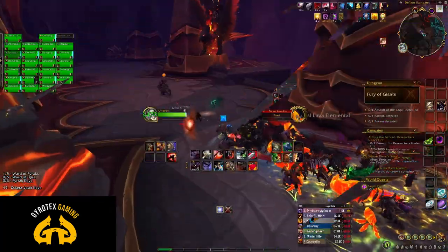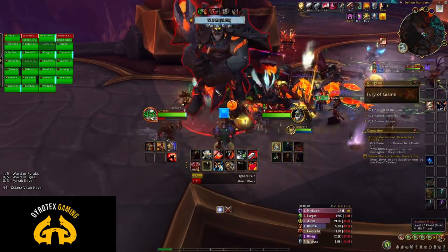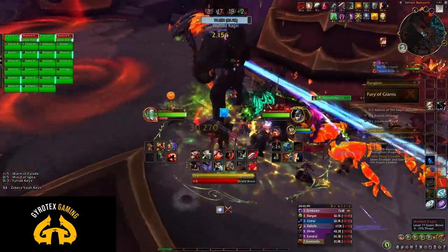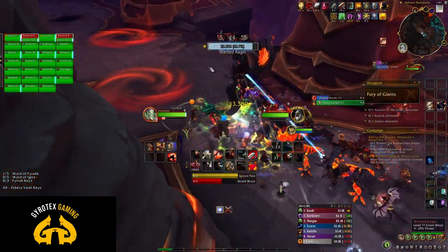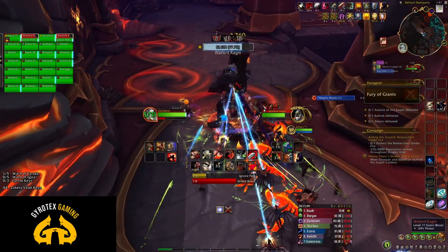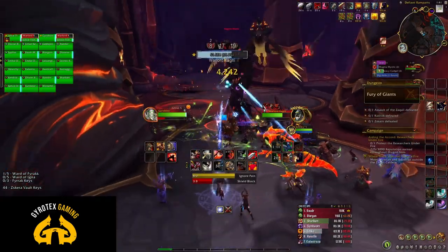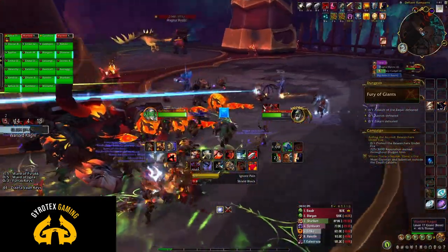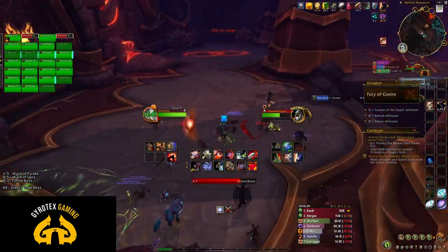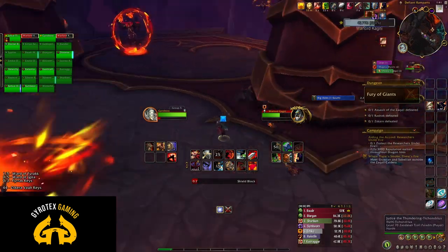The first boss of Wing 2 is the Assault of the Zakali event. The boss himself is Warlord Cagney, who is just a massive fire-infused Zakali dude, who you fight on a stretched platform between two balconies. Throughout the fight there will be fire everywhere that you shouldn't stand in. Zakali troops will be landing on both balconies — in the north and the south of the encounter. DBM will be telling you about this. You can stand either by the central door that they are trying to breach to the next boss and defend there, if you're confident that you don't need extra space and spread.